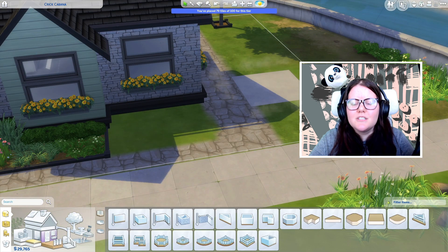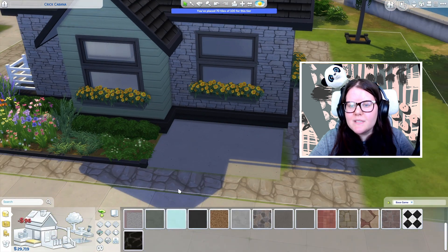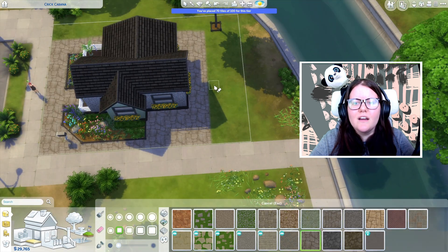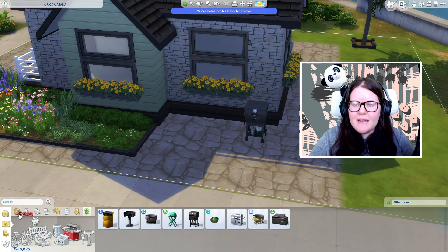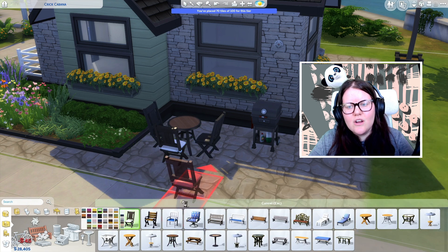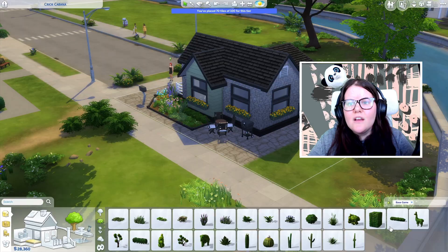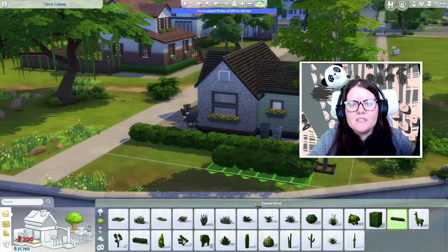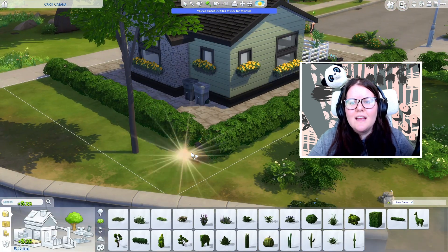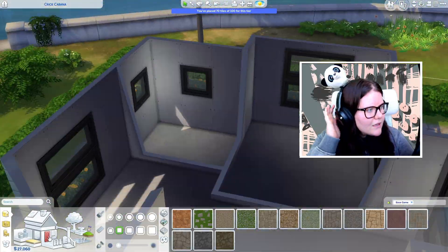Absolutely terrifying but so cool — just thinking about it makes me so excited. I'm cautiously optimistic. You can see here on the build I'm adding a lot of terrain paint, because if you add extra tiles then this house would no longer be a tiny home. So I didn't want to waste any tiles on making a little deck or raising the foundation. I went exactly for the right number of tiles for this smaller home and I really love the way it turned out.